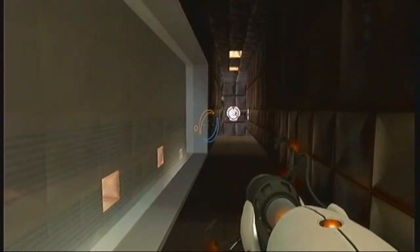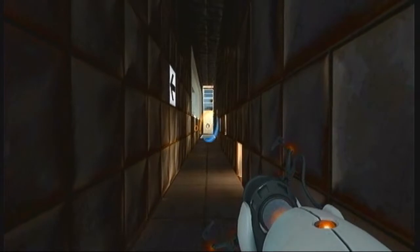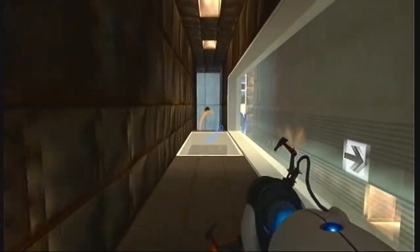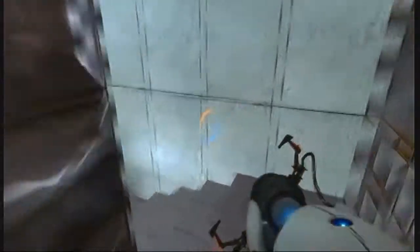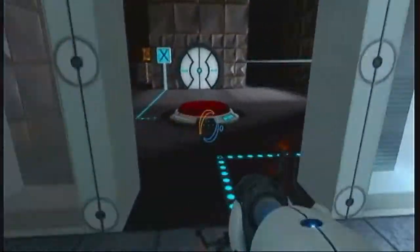I need to get that ball — the one on the left to be specific — into that other room. I shot that orange portal way up top just to make sure it doesn't kill me. Like if I accidentally put it right in front of me, that would be bad. So right now it's flying way over my head, very safely. But I know that blue portal is right where it has to be.